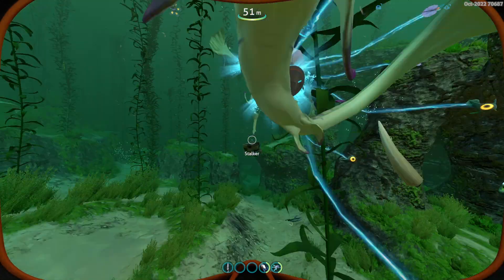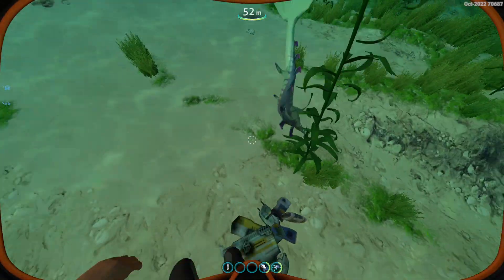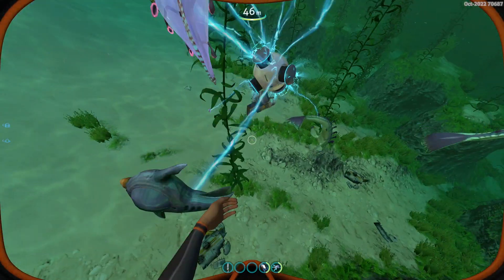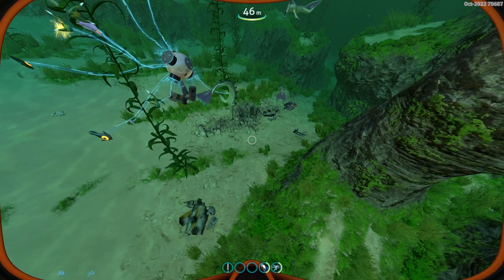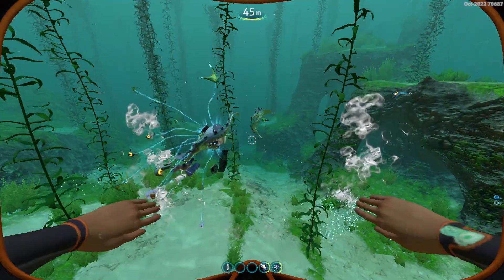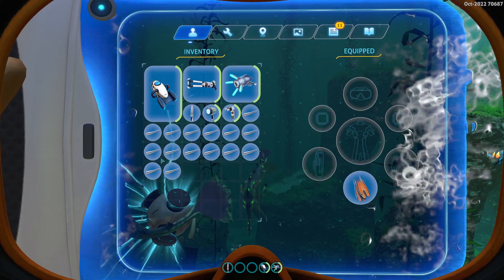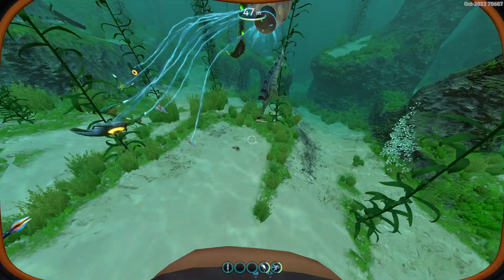I'll pick some of these up. There — that's another drop, right here. This is a very effective way to get these teeth. All you need to do is stand here for a bit and wait for the Stalkers to bite. I've been here for about 3 minutes and I already have a lot of Stalker teeth. You will not need this many in your entire journey in Subnautica, but from 3 minutes I got that many, and it's still dropping.